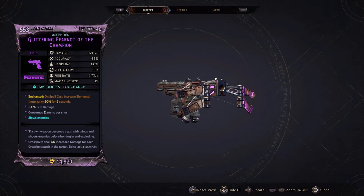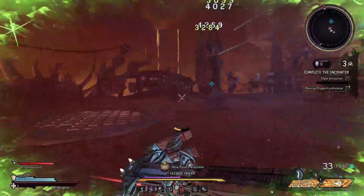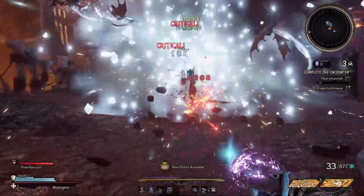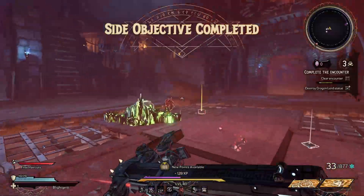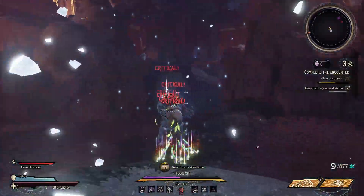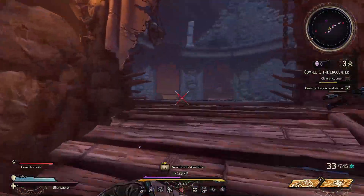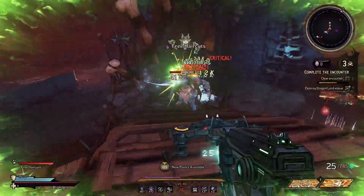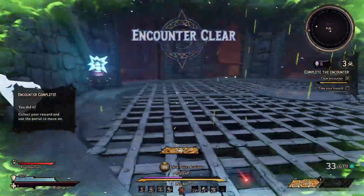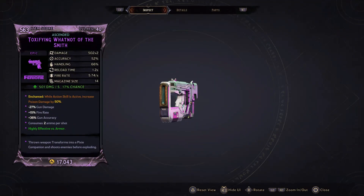Next we have the Fear Not, Guns with Wings pistol — this is the companion pistol section. I'll explain them all together because they are all insanely strong in their own respect but scale off different things. The Guns with Wings are a Tediore weapon — you throw them out and they fly around shooting crossbolts. The crossbolts give a flat six percent damage increase for four seconds, and you can also get ones that increase melee damage, making them great for melee builds.